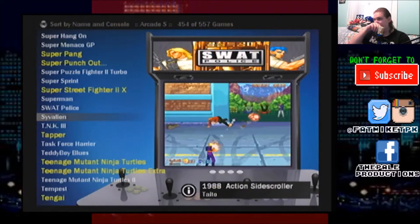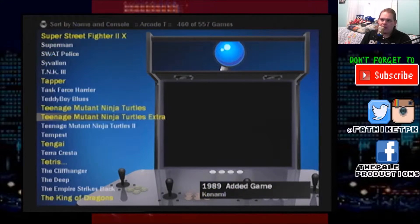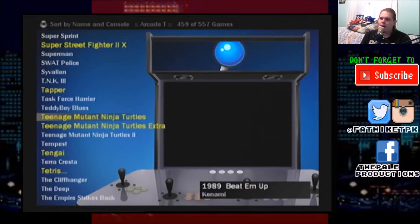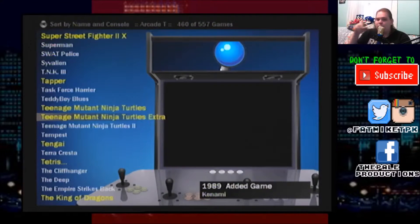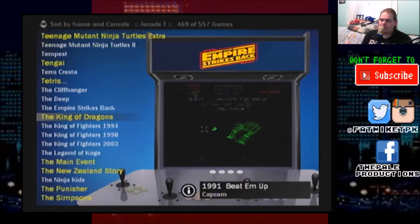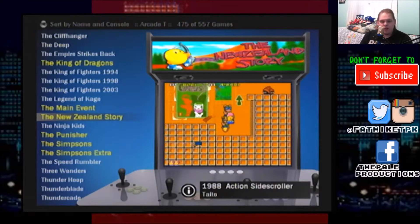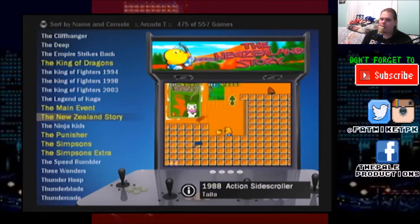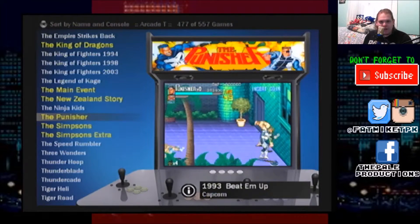Lots of Street Fighter in here. Here we have Ninja Turtles and here we have Ninja Turtles Extra. I added this myself — this is the 2-player version, the Extra is the 4-player version. For the 4-player version, if I want to be Leonardo I have to plug my controller into the right port and it registers as Leonardo. Turtles 2, aka Turtles in Time, is 2-player only. It's a fun game — you can also play it on the Nintendo, which actually plays just like the arcade game.